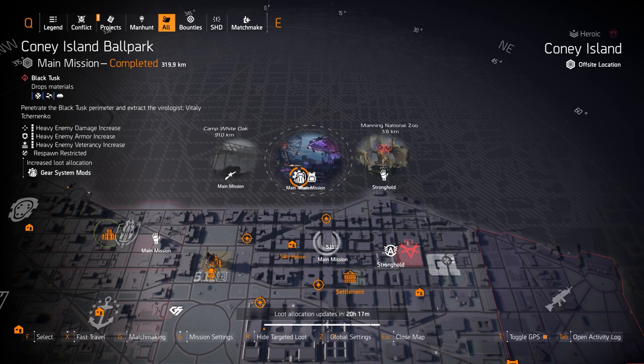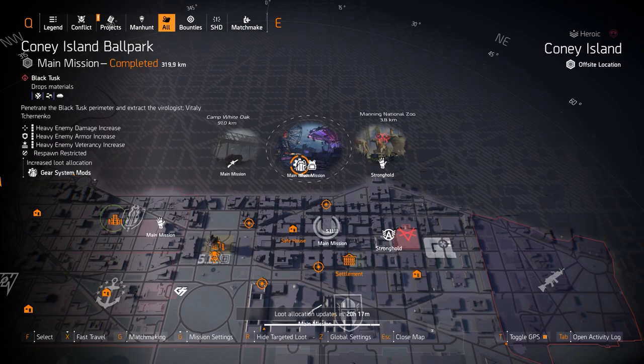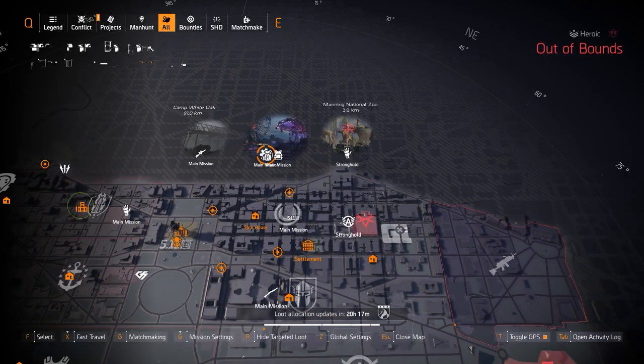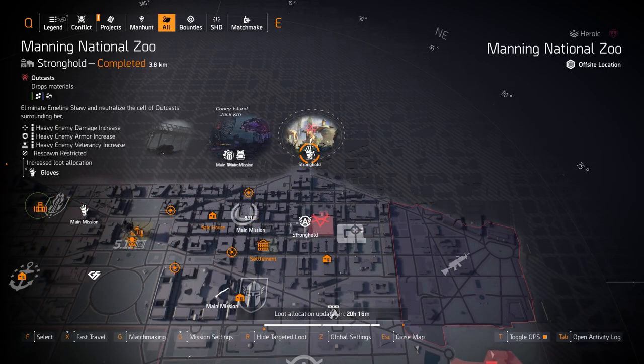We also got gear system mods at Iconic in Ballpark. If you need that 12 crit damage, 6 crit chance mod, or 20 repair skills — whatever you're looking for — it's worth farming on Heroic 4; that's where I seem to get the best drops for gear system mods in my experience. Then chest pieces at the Amusement Park, where you can go for the Tardigrade Armor chest piece.